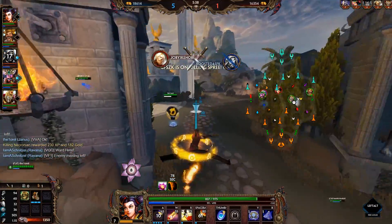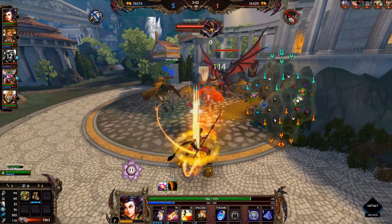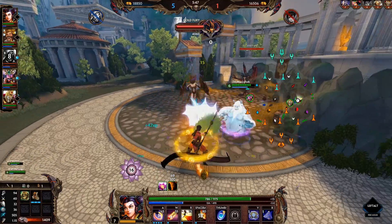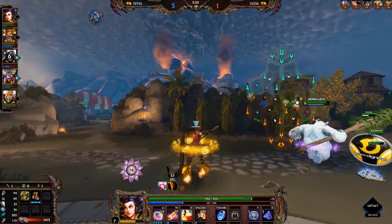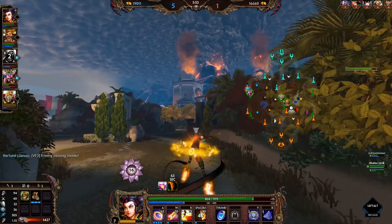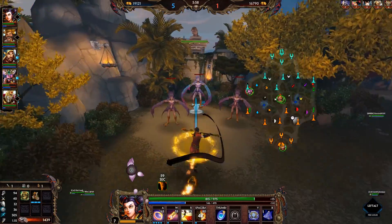So in total we have: one hit that cannot crit, which is the pickup hit; then three hits that you get animated through and that you can crit with; then another hit before the enemy gets to the ground again that cannot crit; and then the drop damage on the ground, which is a little higher, and which also cannot crit.